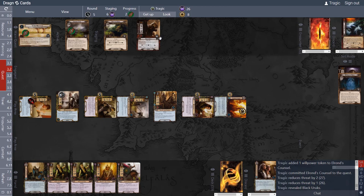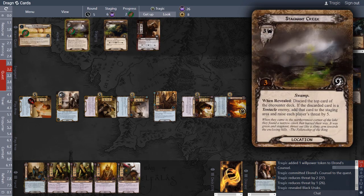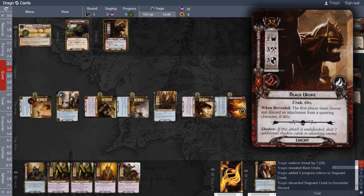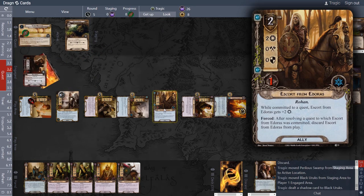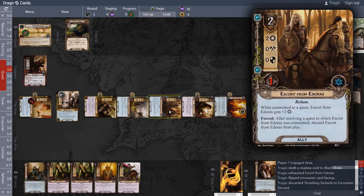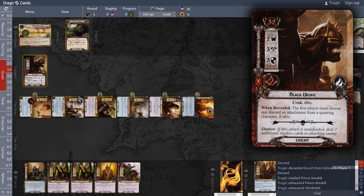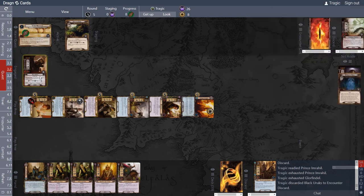That gives us two progress tokens — perfect, because two progress tokens clears the Perilous Swamp location. We move the active location out. This enemy attacks — we defend with the Horse Breaker. No shadow effect — he's attacking for three, defending at zero, he dies, which untaps the Prince. The Prince and Glorfindel attack for six. He only needs five to kill: defense three plus health two equals five. We're attacking for six, so he is dead.